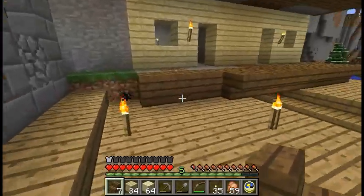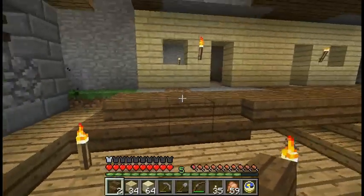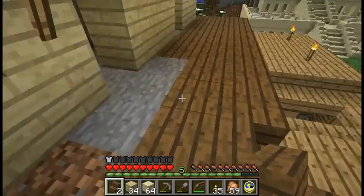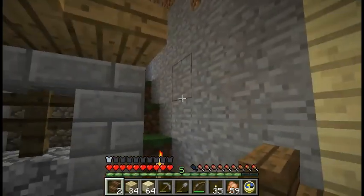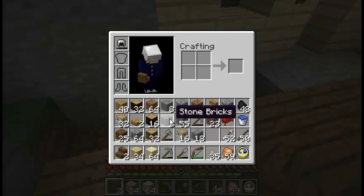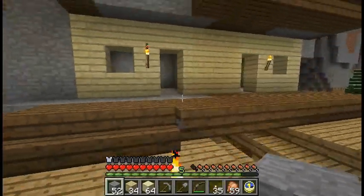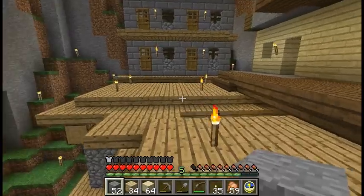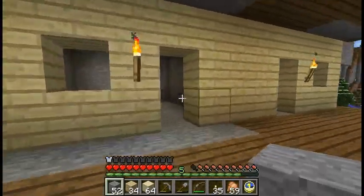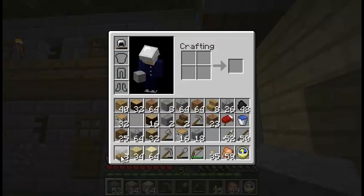We can change that to stairs so we can walk up into the rooms from here. I don't want dirt here. Let's put some stone down here — pretend that's part of the mountain. There's gonna be fences there, but for some odd reason you can't walk up there, so to get up into those rooms you have to come around here and into there.